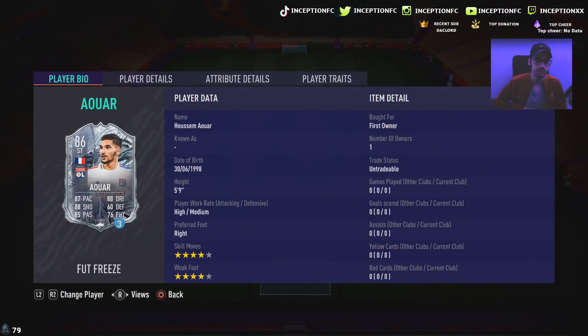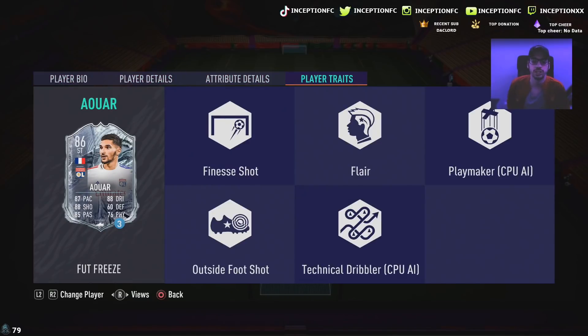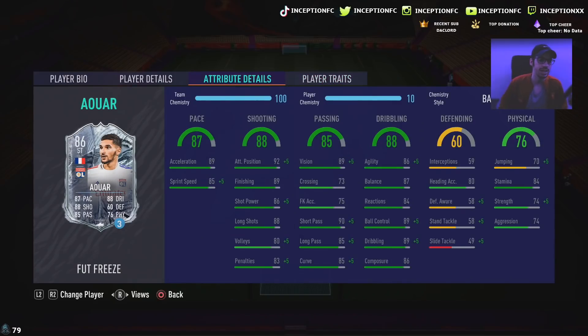We're taking a look at a card that is 5'9 with high medium work rates, right-footed, 4-star skills with a 4-star weak foot. He does have the finesse shot trait as well as the outside foot shot trait. In-game he's got 89 acceleration with 85 sprint speed. Base card stats for shooting: 92 attacking positioning with 89 finishing, 86 shot power, 88 long shots with 86 composure. So base card shooting stats are pretty good — it'd be nice to improve them as much as possible.